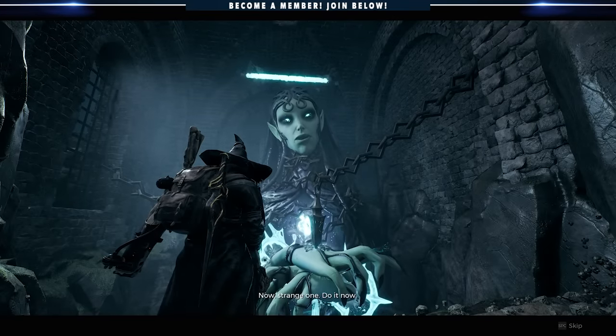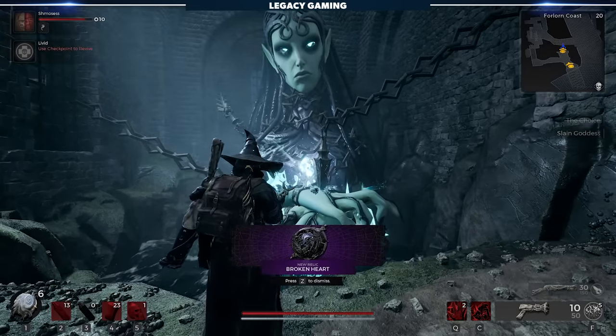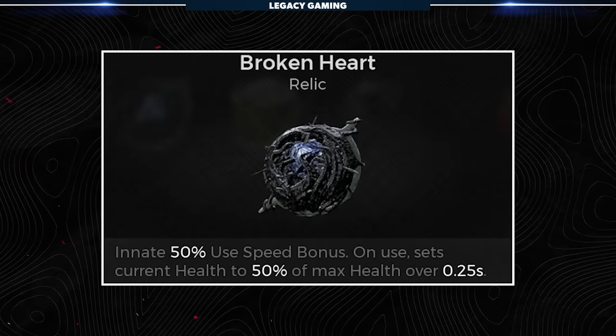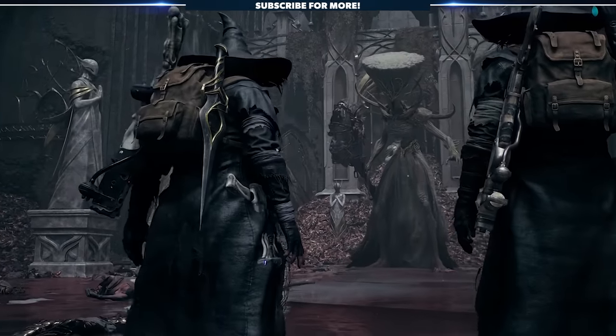If you follow through with your loyalty pledge to the king and kill Nimue, you'll receive an item immediately after slaying the goddess: the relic Broken Heart, which has a 50% innate use speed bonus. On use, it sets your current health to 50% of your max health over 0.25 seconds. However, your act of loyalty will still provoke a fight with the one true king.